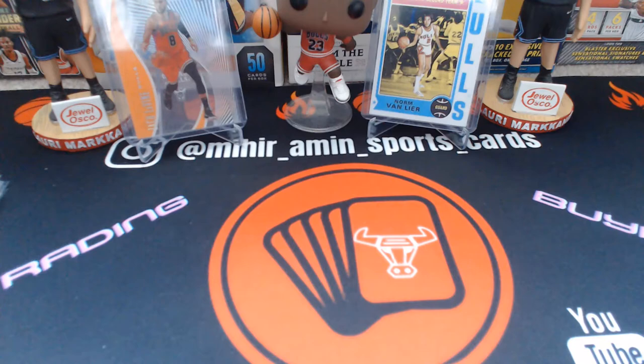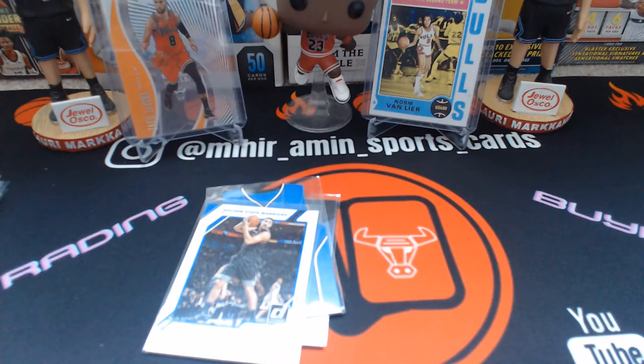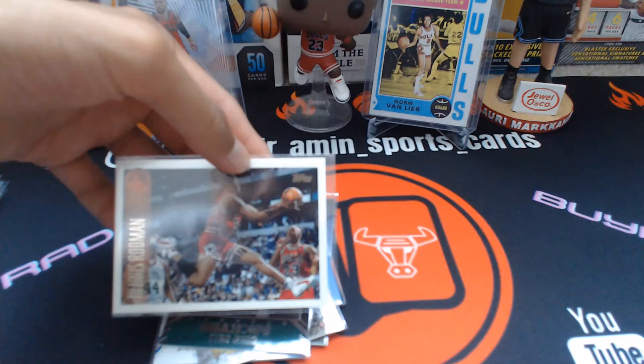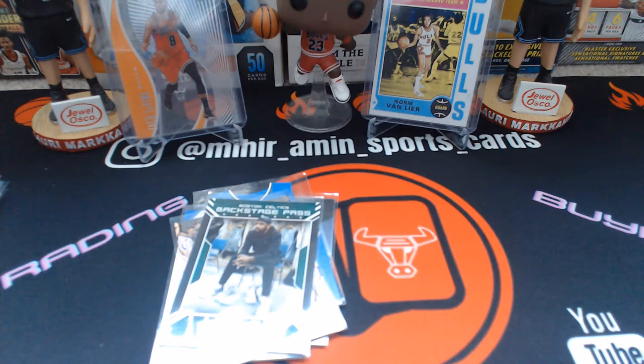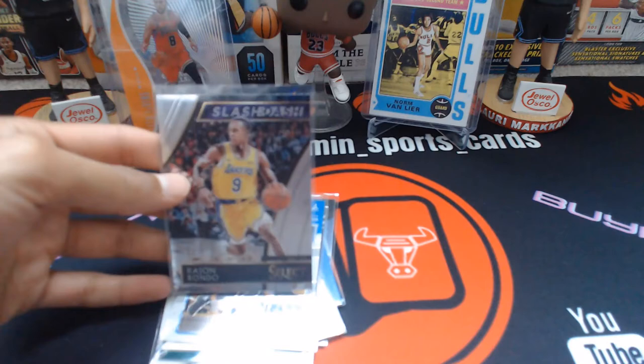Another metal card — Dennis Rodman. Then Gary Payton rookie die cut, another Klay Thompson, Magic Johnson Fleer Metal, Kyrie Irving Backstage Pass, and a Dennis Rodman Topps from '97. Actually wait — this is a Kobe Bryant Topps, his rookie or second year card. Let me think — I believe this is his first year, my bad.